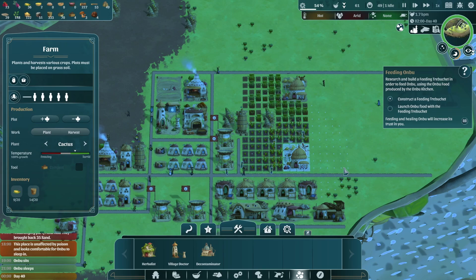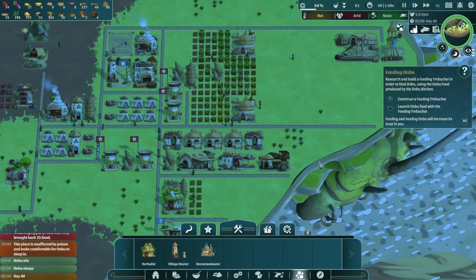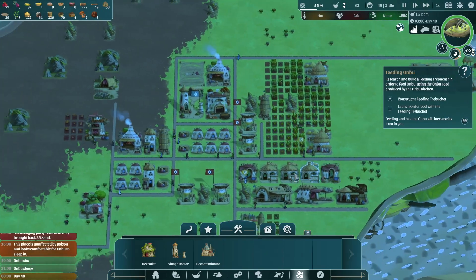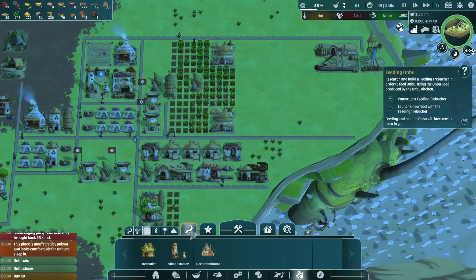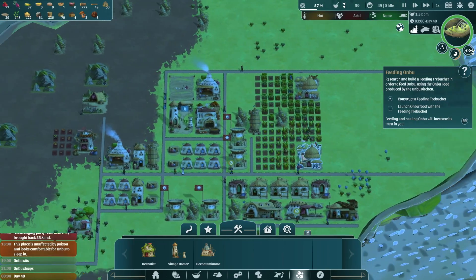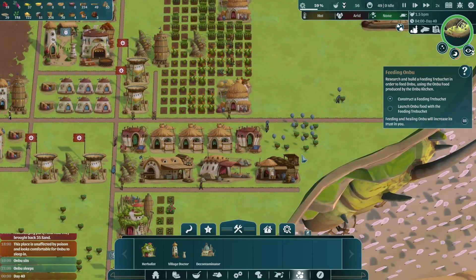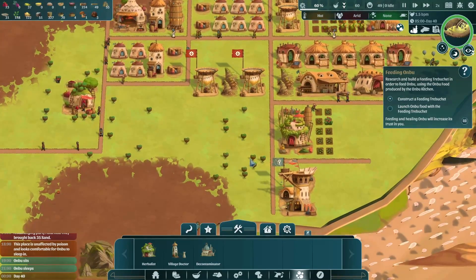We can probably do a road cutoff right here. I don't know if we're gonna ever cash out on those berries. I feel like we can probably harvest this area — there are more promising berry locations up there and this is just kind of in the way.